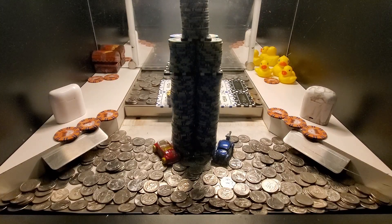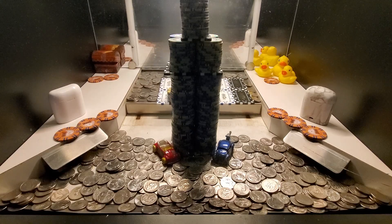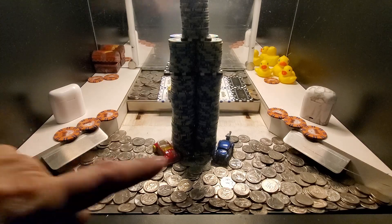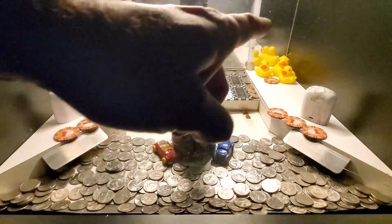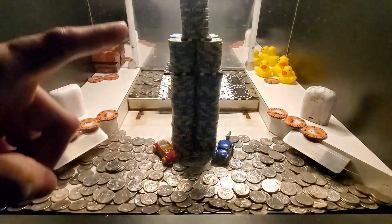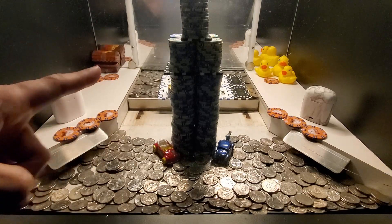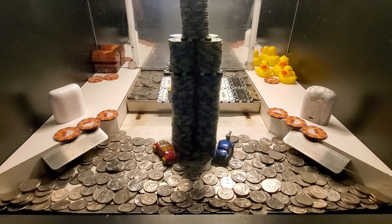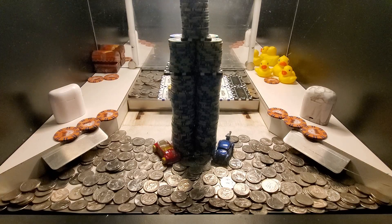Welcome back to E&M Coin Pusher. We're doing another high limit, high risk, high reward game. Our buy-in is $10,000. We've got the bonus buggies and this huge tower again. If we win the two bonus buggies we get $10,000 for the ducks, and if we knock over this tower we get those $20,000 hidden over there. They are winnable — let's get started!